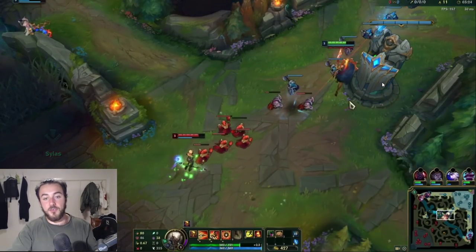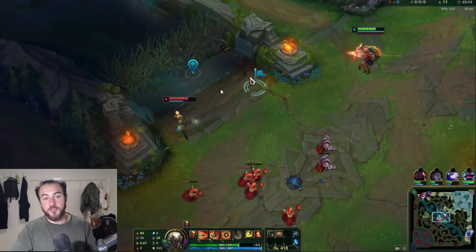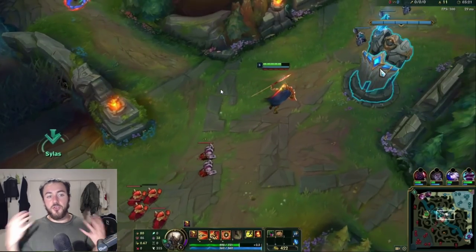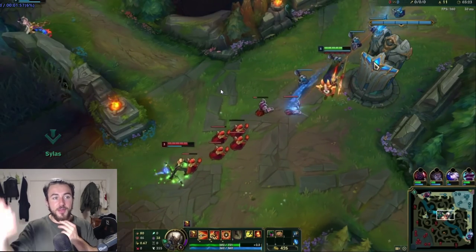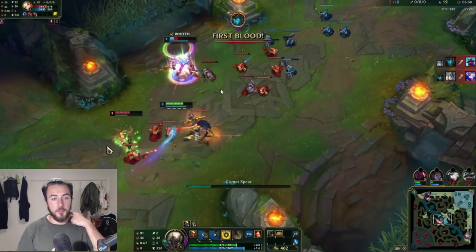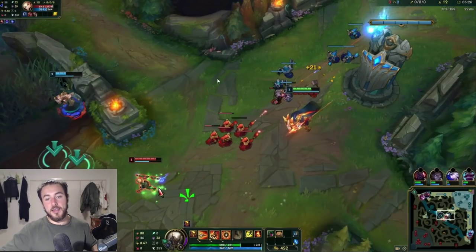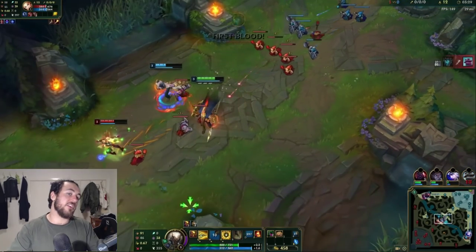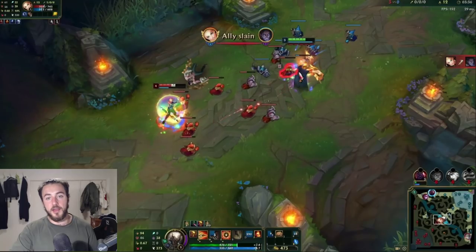I know Lux hasn't warded the bush. I knew we could really get this gank off — she was very overextended and we have a lot of chain CC. So I do Flash W, and then Silas misses his E unfortunately. So we fail the gank, but we blow both summoners onto Lux. In theory, this gank would have worked if Silas hit the E, because then he can get the W as well. But he ends up giving double buffs to Lux. We fail the gank, but we know Zac's top side right now.